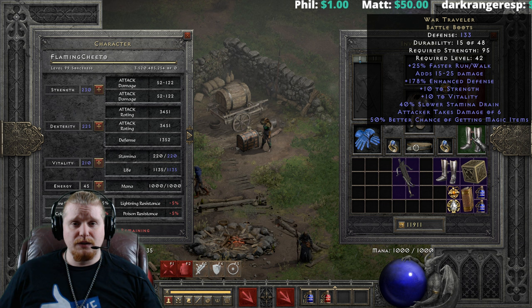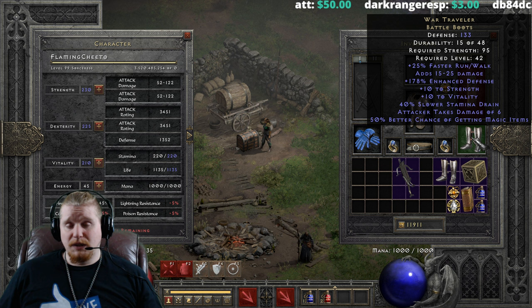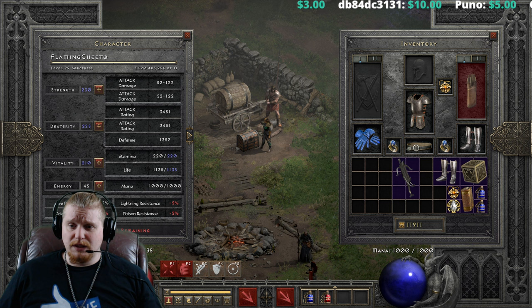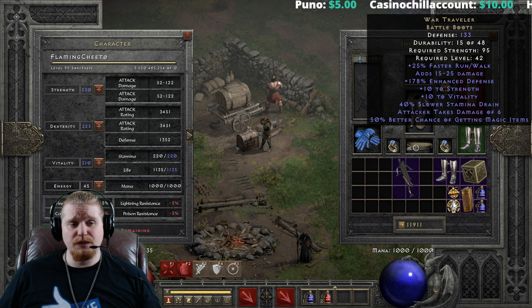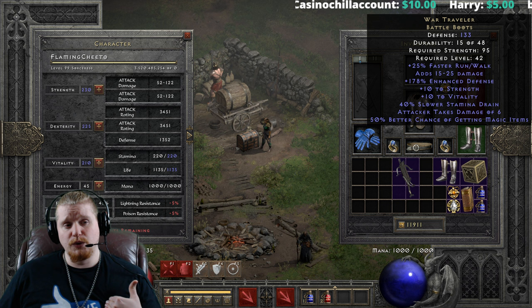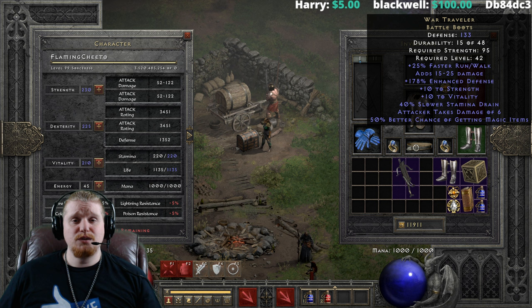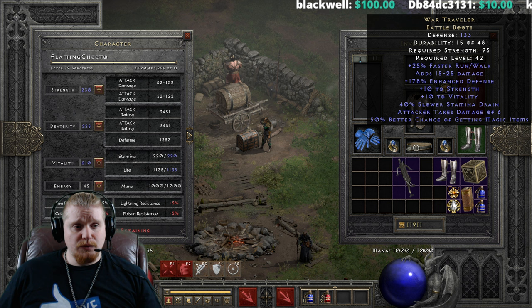The damage from War Travelers actually affects the base damage of your weapon, which is absolutely amazing. On characters like a Vengeance Paladin, this can have a huge boost in output. I utilize these on my Vengeance Paladin — sometimes I don't need the extra physical damage so I go with crushing blow instead, but because of the way Vengeance works, it translates my physical damage into elemental damage. Adding 15 to 25 extra damage to the base of my weapon can translate to a huge percentage of damage increase on Vengeance.